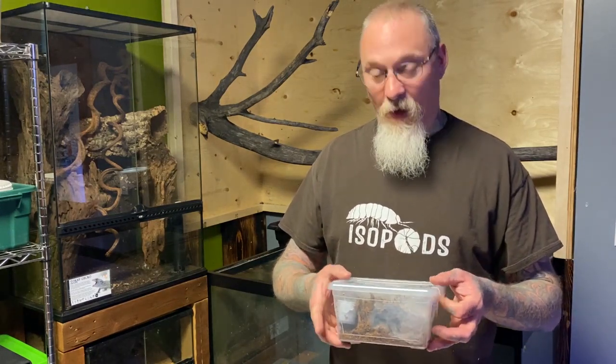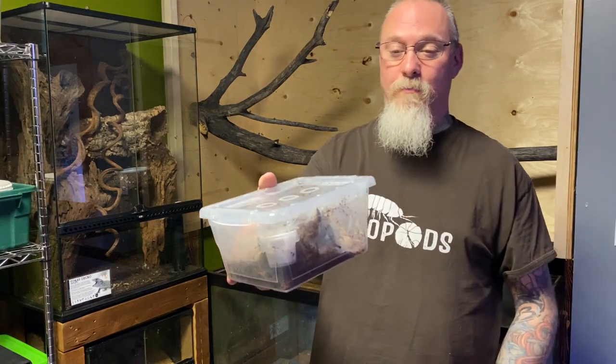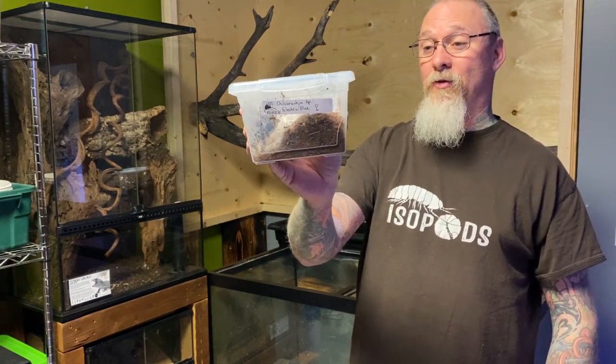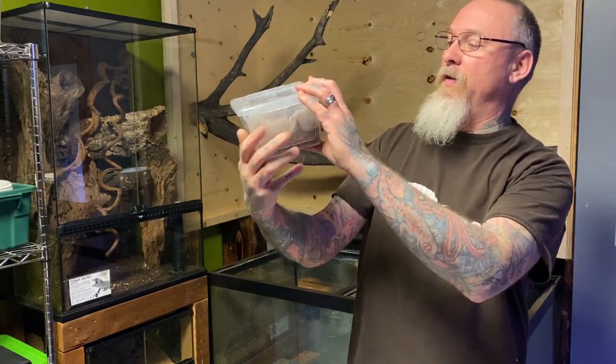This one came from Ann, and this one is Chilobrachys species Electric Blue. If you guys have ever seen pictures, this thing is absolutely breathtaking. She's webbed her entire enclosure up right to the lid and everything. She's in true form — she's already webbed in her burrow. I'm pretty excited about this one. You can see it came from Mack Tarantulas — you can follow her page, I'll put the link in the description. She is absolutely an exceptional breeder. This is a gorgeous female.